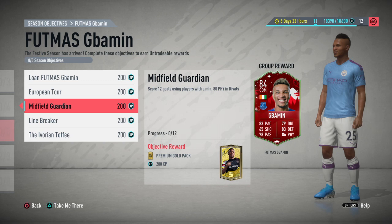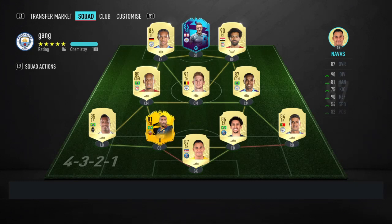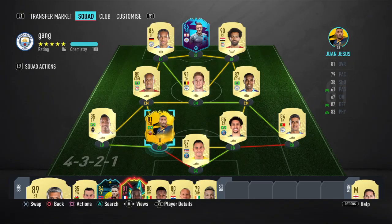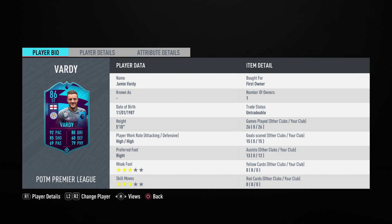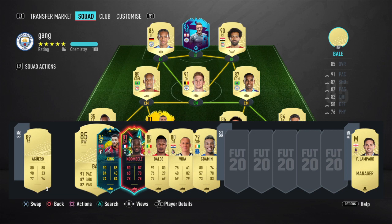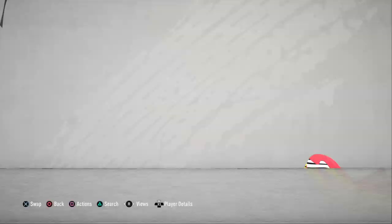Just find players that are good with that physical stat. Looking at my team — I was going to say Fernandinho but he's 79 physical, which kind of sucks. Maybe someone like Alexander who can make overlapping runs and finish — he's got 82 physical, that would be a good shout. Try and find an attacker with at least 80 physical. Josh King from the last objectives has 84 physical, so he's starting for me now. Scoring goals with them shouldn't be too bad. That one is the hardest but honestly it's not even that bad.